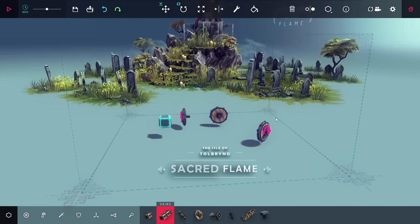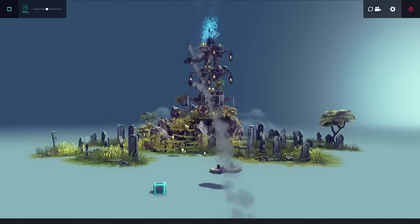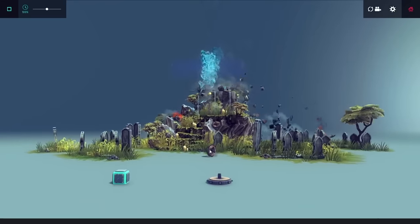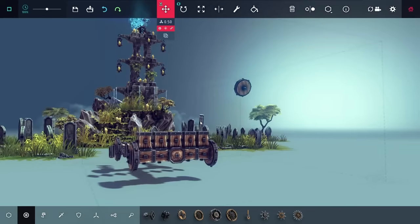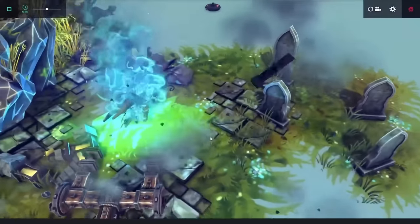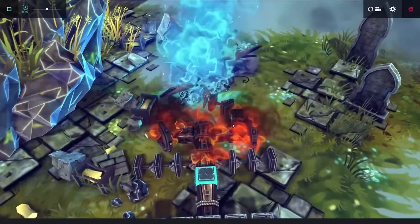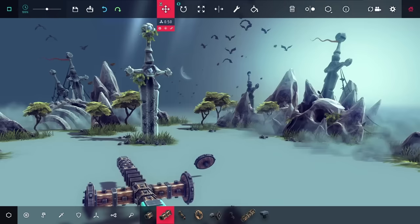Unfortunately I can't just use shaped charges for everything. The next level makes that very obvious — the entire idea is I have to extinguish the flame on top. I can use the wheels to knock it down, but I still need a way to put it out, and that's a problem. Normally I'd use a water cannon, but that's completely locked off to me. I decided to skip this one and move on to the sword level.